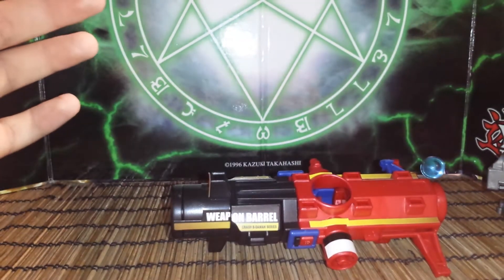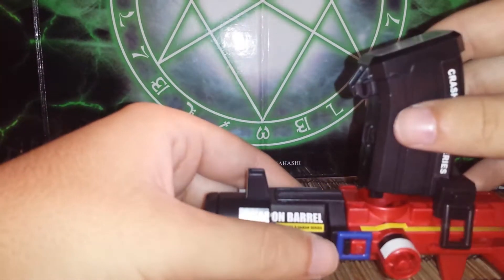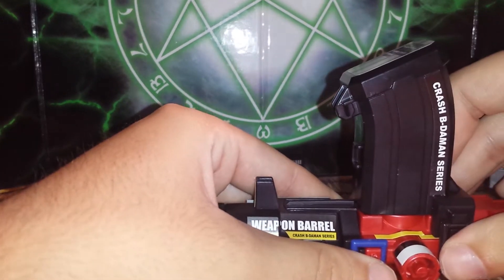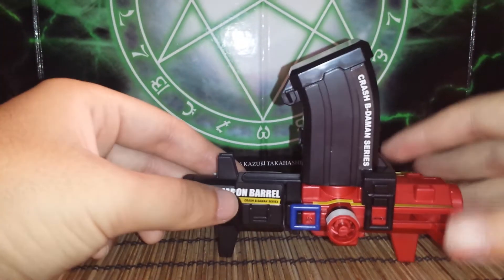To make it into the Hybrid Cannon, all you simply do is attach the Beat Launcher's magazine. That was it. That was the whole combining experience. So exciting.